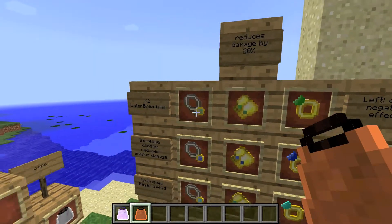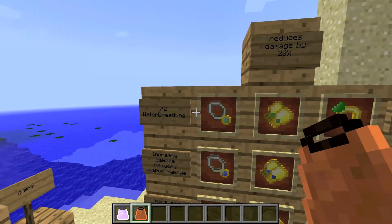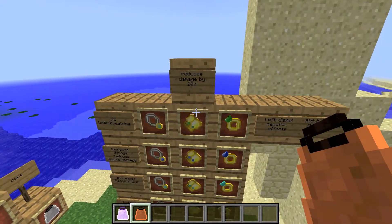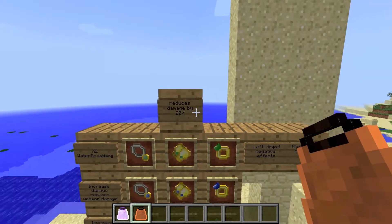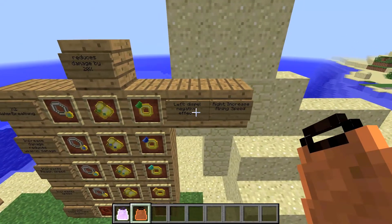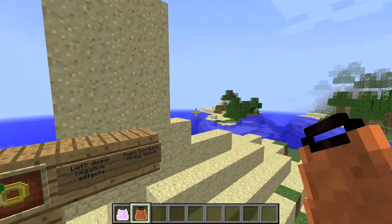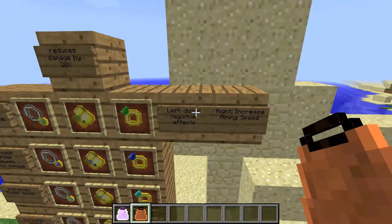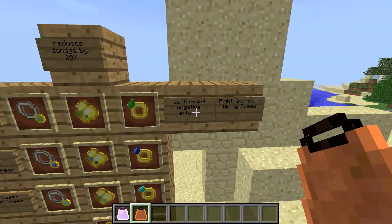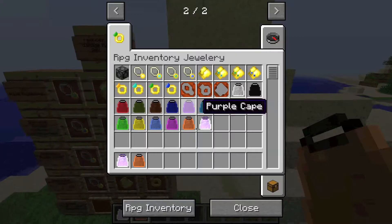The emerald ones — all three of them have three different effects. The necklace has two times water breathing extension. The gloves reduce damage by 20%. And the emerald ring — if you put it on the left side of the ring slot, it dispels negative effects. If you put it on the right side, it increases mining speed.